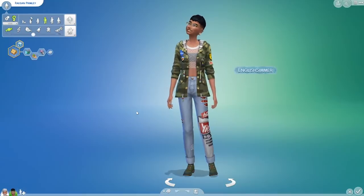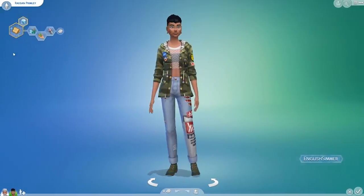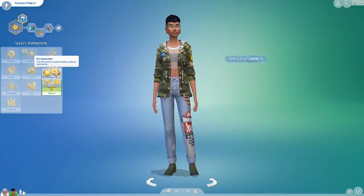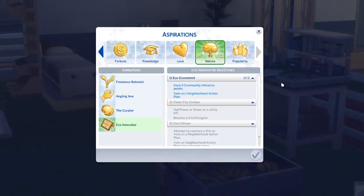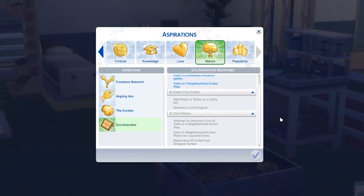We're going to start off in Create a Sim. There are two new aspirations. One comes under Nature, which is the Eco-Innovator. This sim wants to build a better, greener community. This one tends to focus on the neighbourhood action plan, encourages you to vote, get out there, meet your neighbours and work on those influence points. It also focuses on one of the new careers, the Civil Designer. I'll go into more information about that when I come to talking about new careers.